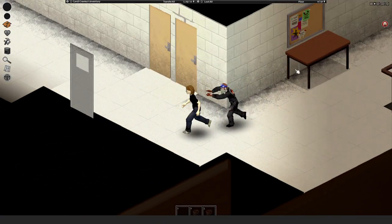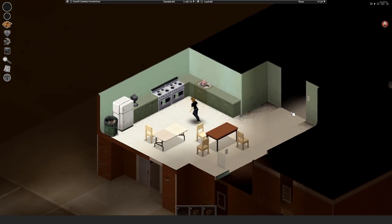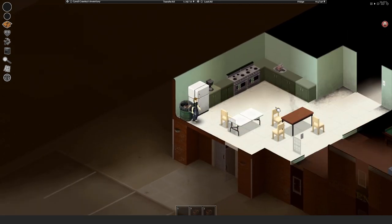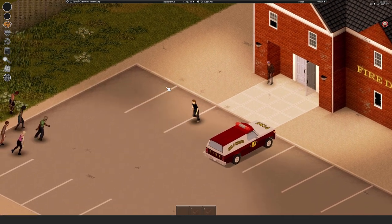If you find yourself on the second floor of a building and your escape route is blocked, don't hesitate to jump out of a window. You might break your leg or hurt yourself — however, that's better than getting bit. And sometimes you don't get hurt at all.